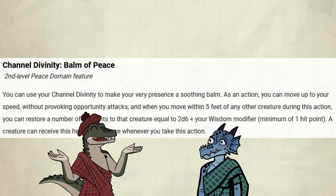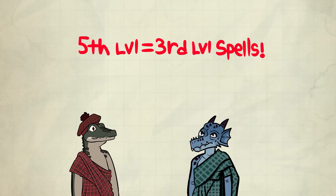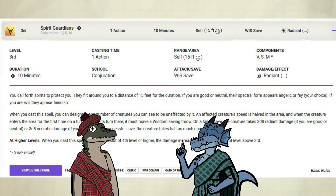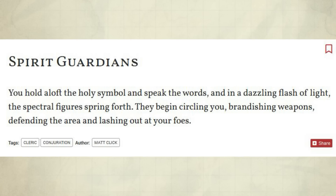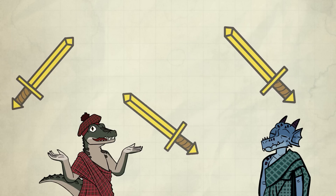Kobold, are you going to talk about the amazing 6th level feature now, please? Gator, at 5th level we get 3rd level spells — that means Spirit Guardians time! You hold aloft the holy symbol and speak the words, and in a dazzling flash of light, the spectral figures spring forth. They begin to circle you, brandishing weapons, defending the area, and lashing out at your foes. Kobold, help me turn it off!